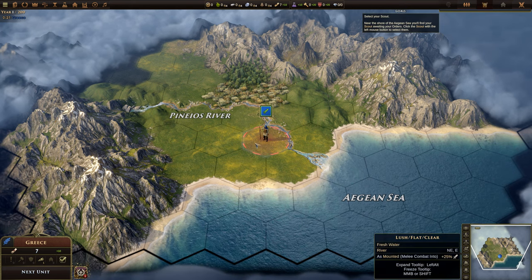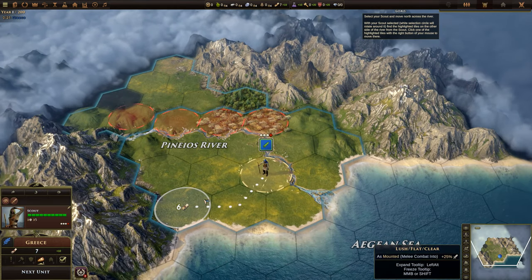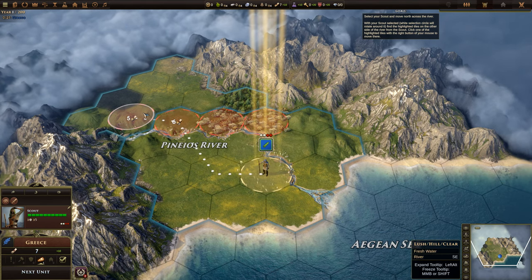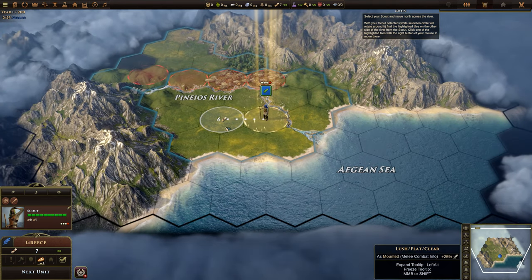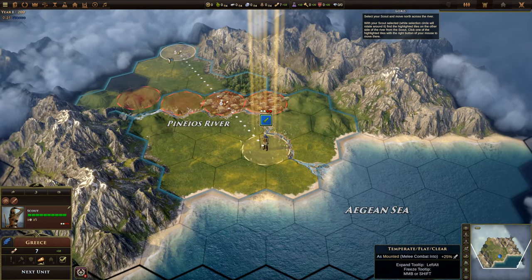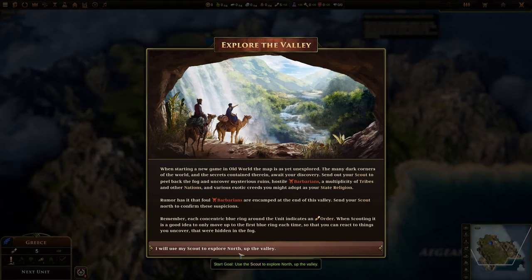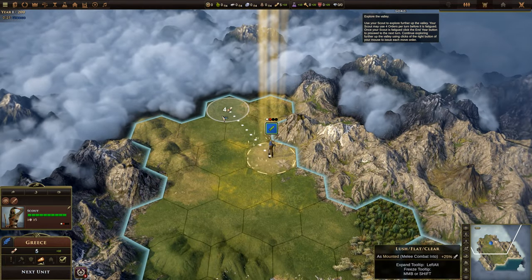Let's go. Scouts have long-range vision — yeah, we know that, that's fine. This is going to take six turns — that's going to be difficult. Okay, let's go there. We've already done our thing, right? We're going to go further. What is this bonus effect? Well, end turn.